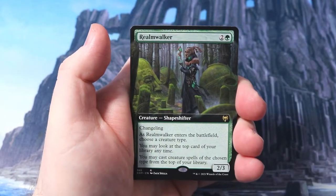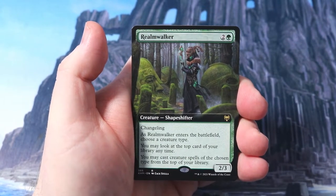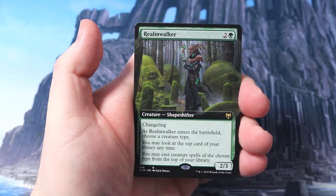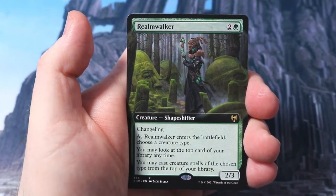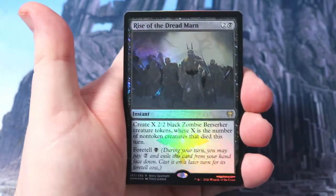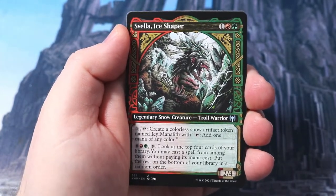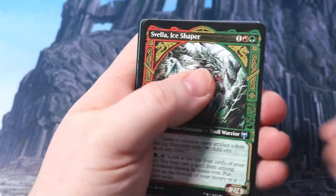We get our first alternate art - it's Realmwalker, a shapeshifter 2/3. Enter the battlefield, choose a creature type; you may look at the top card of your library anytime, cast creature spells of the chosen type from the top of your library. That looks pretty sweet. I'm going to zoom in just a touch to get the full glory of these cards. Rise of the Dreadmoor - look at that! That is swell. Ice Shaper - love these bordered cards. What do you think of these border arts? I think they're pretty sweet myself.